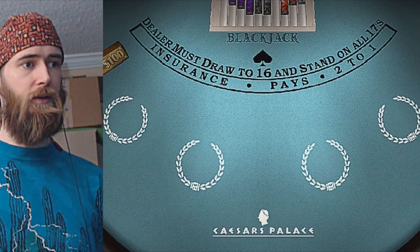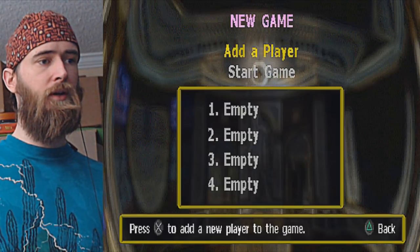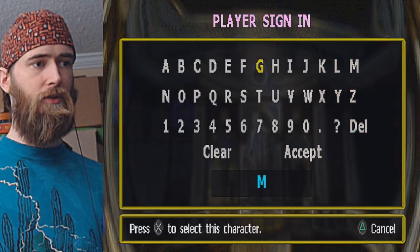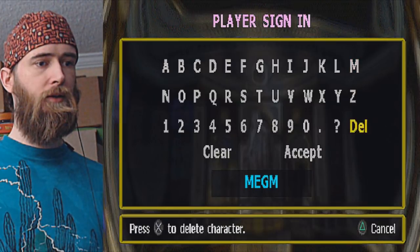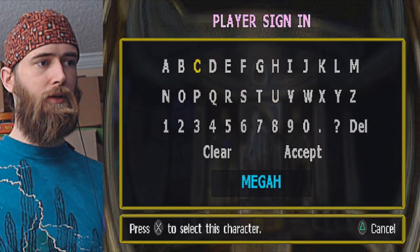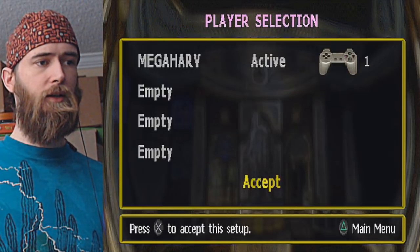Let's start this up. I got a demo, let's get in here. New game — we don't need to save it right now. Add a player. My name is Megaharv. I'm noticing the control stick is really sensitive, like the D-pad. Like I push it down once and it tends to go two. That might get annoying later, especially in Keno. Let's accept and start a game.